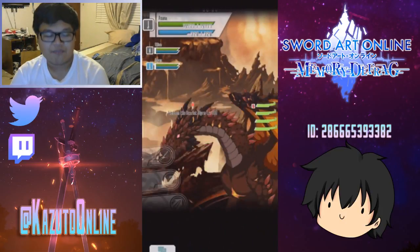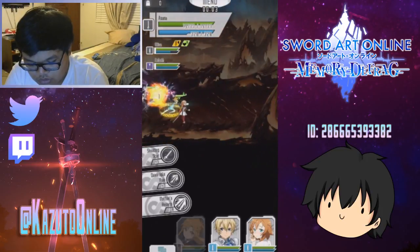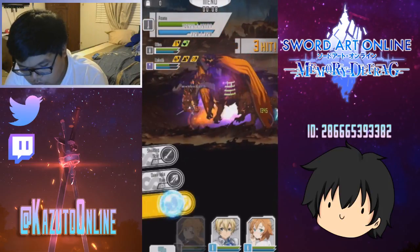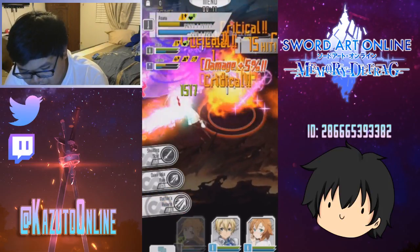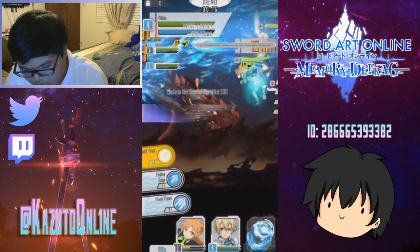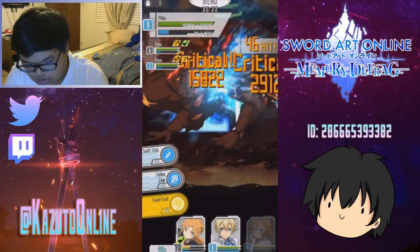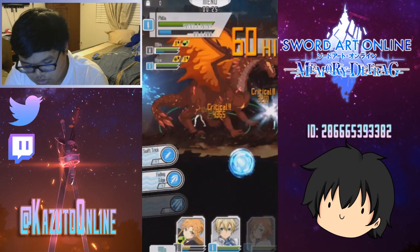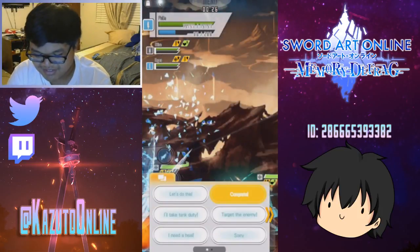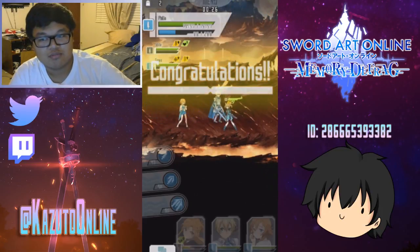We gotta beat that fire — it's too lit. I'm not doing my job, Asuna, this is why we fail. It doesn't actually matter if you die because everyone else is doing work. Let me stun, let me smash — 26 seconds! Yes! I had my doubts on this team, I was wrong. You never doubt anyone.